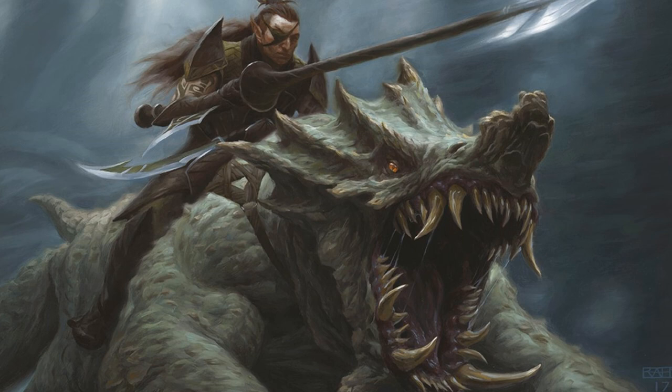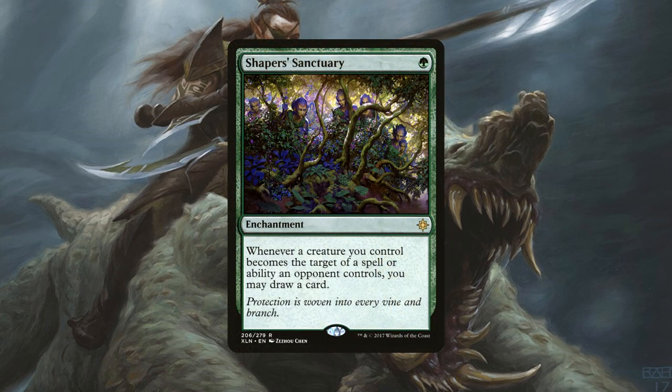And just in case we happen to run into any decks that are really heavy on removal, we have 2 copies of Shaper's Sanctuary, an enchantment for 1 green mana that says whenever a creature you control becomes the target of a spell or ability an opponent controls, you get to draw a card.